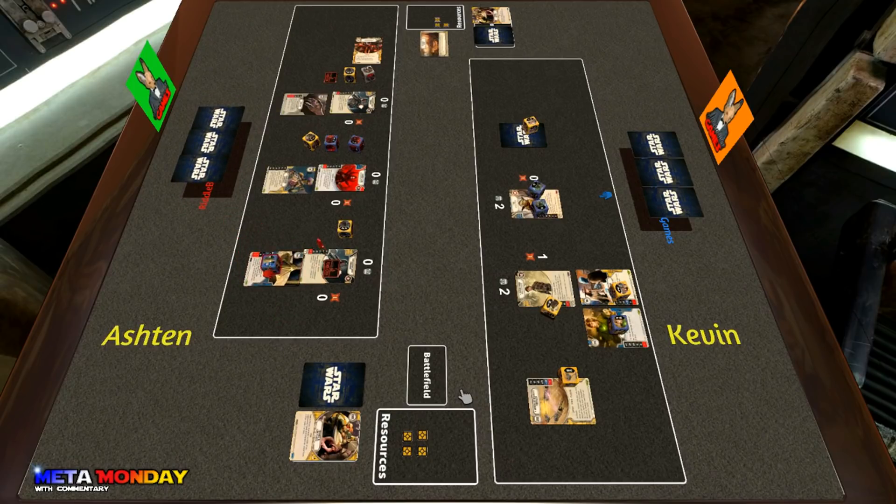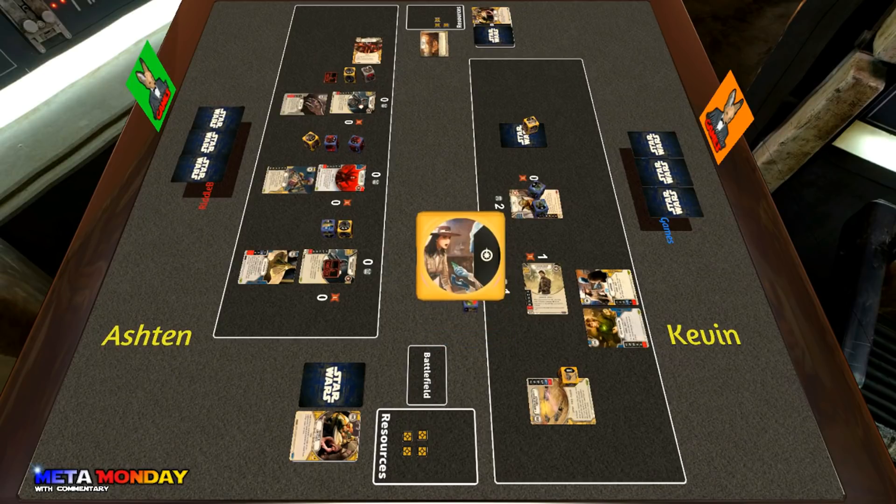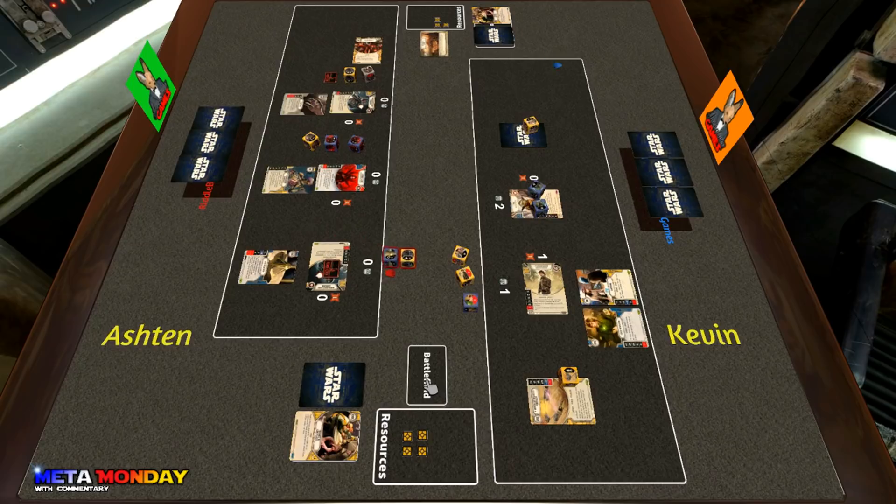Ashton power actions and places the Sith Holocron onto one of the commandos, dealing one damage to one of Kevin's characters. He decides to go after Cassian — a smart play if Kevin has Second Chance in his hand, since he's going to have to eat through them. Cassian gets a bad roll: two blanks and a special off the Bartering. The special lets you gain one resource and optionally force each player to draw one card.